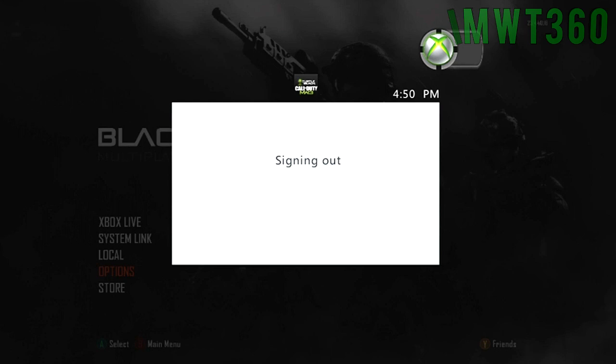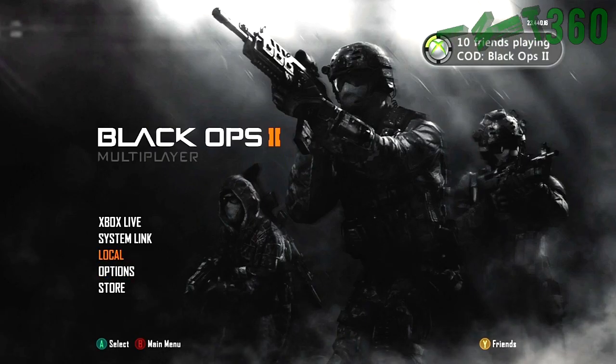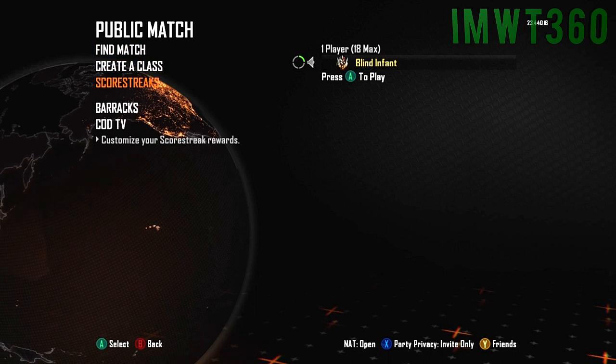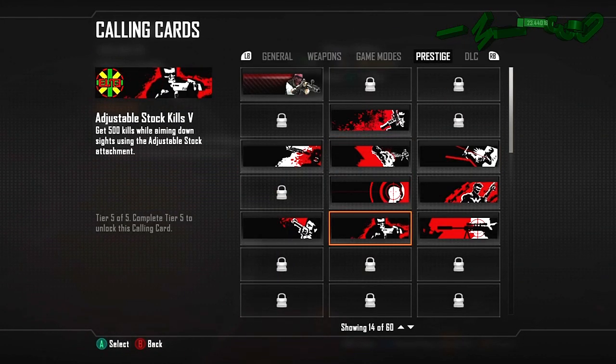Keep in mind you are signing out of your highest leveled account. So once you do that, just go ahead and close that menu, go up to Xbox Live, and as you can see, Blind Infant went from level one no prestige to Master Prestige with quite a bit of stuff unlocked and higher KD, things of that nature.